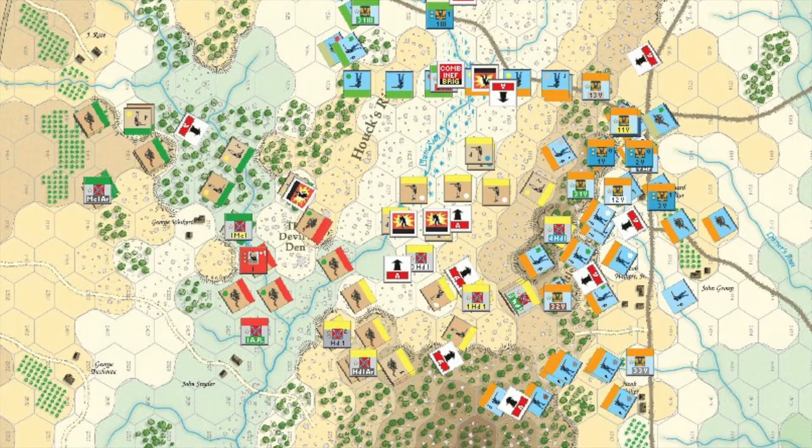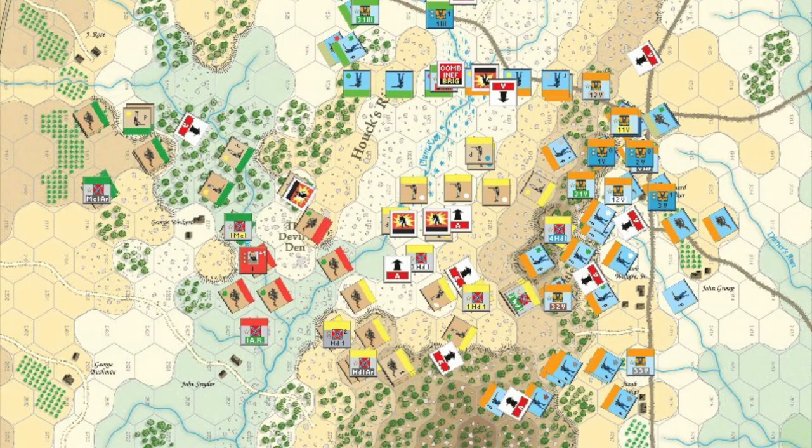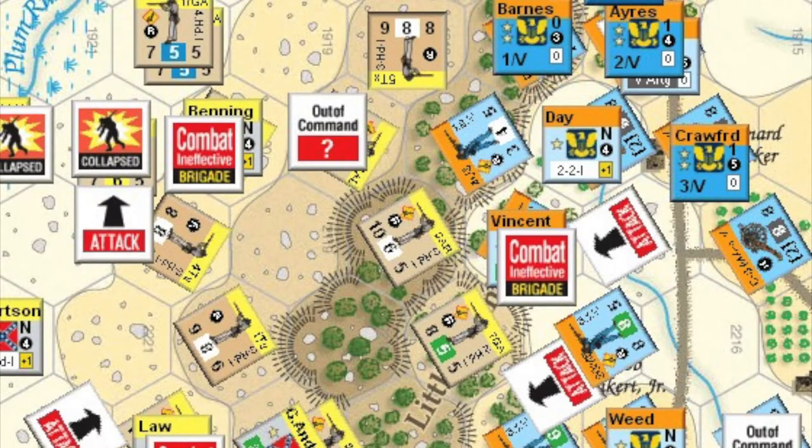With this done, Ayers' division activates and Day's men charge straight back up the heights. It is very bloody fighting, but they narrowly succeed in forcing the defenders back from those heights.